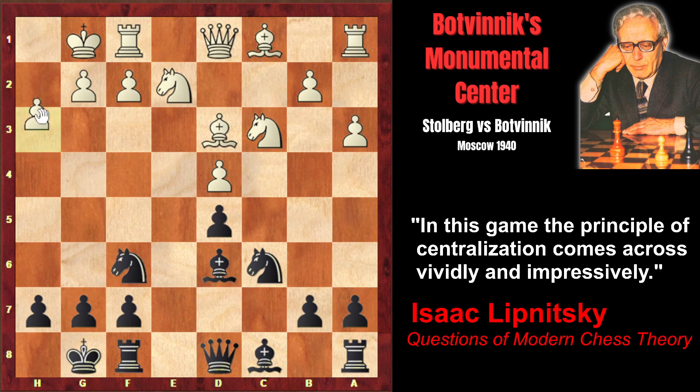That's why first white plays h3. And Botvinnik plays h6 in order to prevent bishop g5. Now, instead of natural developing moves such as bishop e3 or rook e1, Stolberg decided to start active play on the queen side, playing b4. However, this pawn advance has a serious drawback — it weakens the c-file and in particular the c4 square. Because now that the pawn moved away from b2, it cannot move to b3 anymore to control the c4 square. That means the c4 square will remain an eternal weakness.